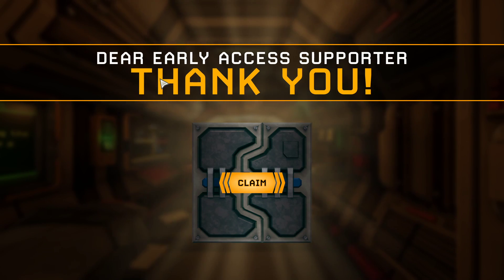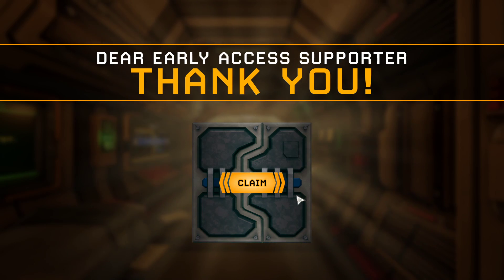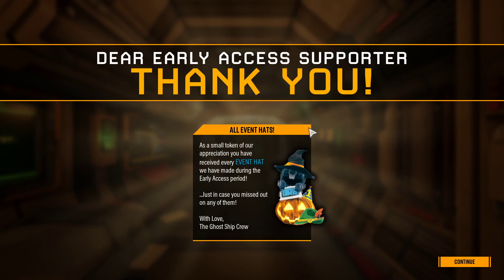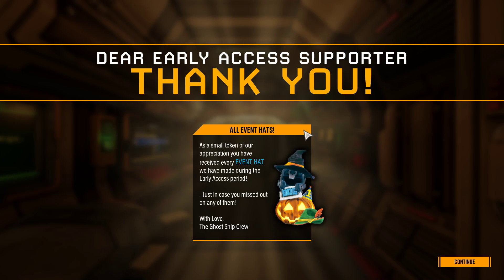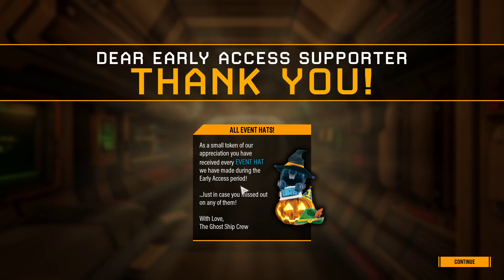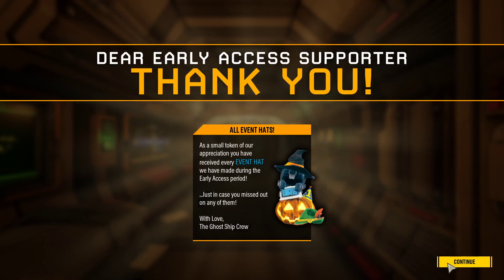For anybody who had Early Access to the game, who pre-purchased it basically, they're giving away stuff. There it is — all event hats. It says: 'A small token of our appreciation is you have received every event hat we have made during the Early Access period, just in case you missed out on any of them.' Love the Ghost Ship crew.